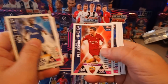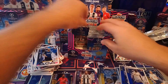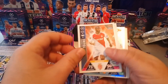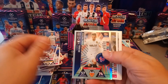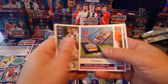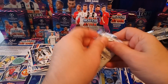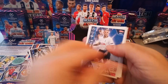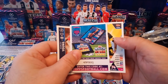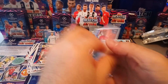Even the wraps are thicker than the international one — you will notice that once you decide to buy a box; they're thicker. Here we go — Santimena Goal Machine for Valencia. Second part of the box. Man of the Match Sanchez.